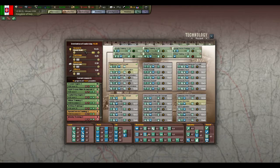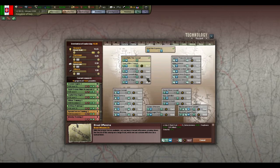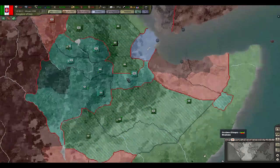So 16 techs out of what I have queued up here — that'll fill up easily with these ones. Infantry, firepower, broad offensive, timed artillery. Let's see what else we need: aviation, training. Probably we'll have to go to some of those later on, but for now.